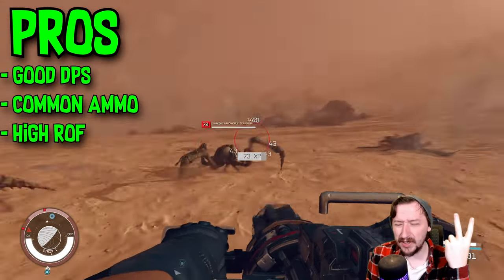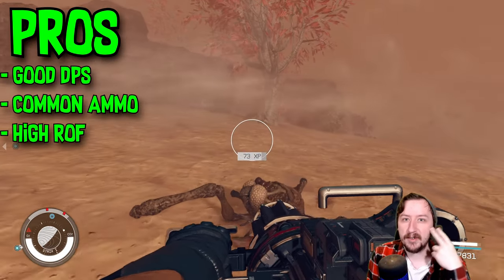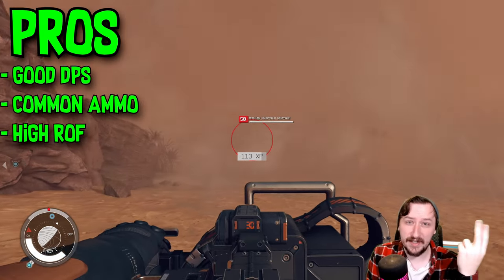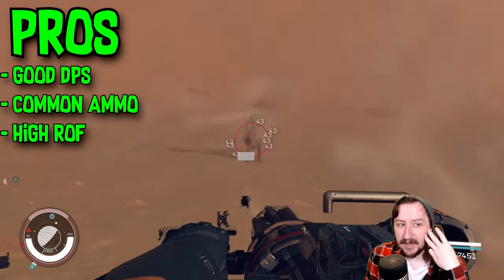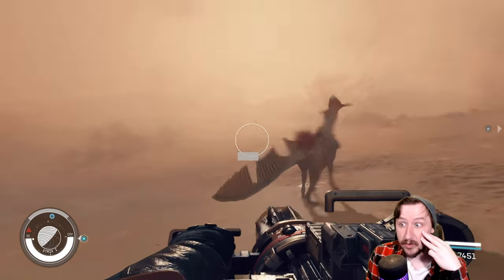This one is one of the more early game heavy weapons that you can get. You can buy microguns or find microguns laying around, like New Atlantis, without too much trouble. You could also steal them and then buy them back, or steal them, sell them, buy them back — that way they don't count as stolen. That can be pretty useful. And this does hold a lot of bullets in it, so the sustained fire from this thing is really, really good.